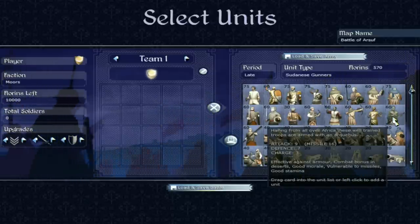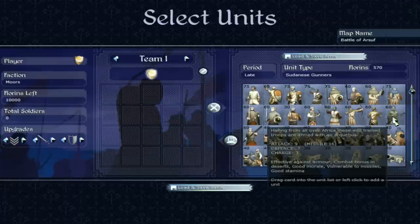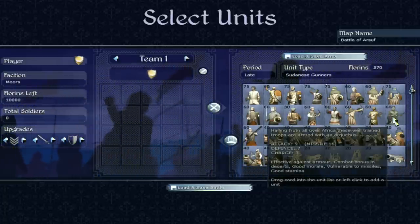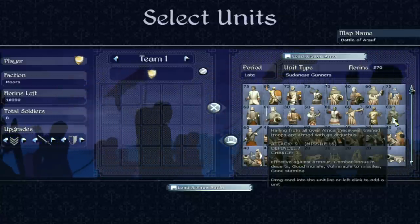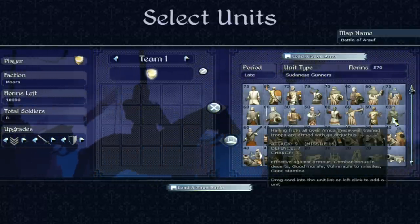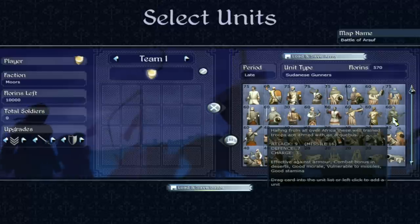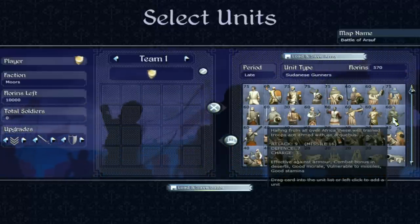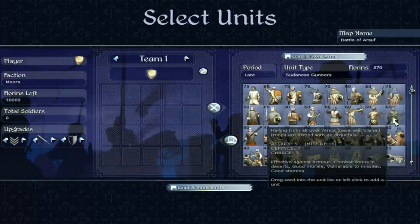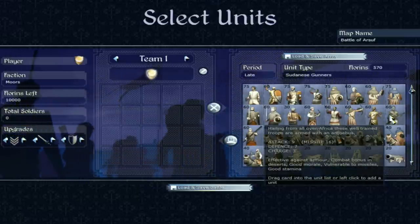Next up we have the Sudanese gunners — hailing from all over Africa, these are well-trained troops with a missile attack of 16. Of course they're gunners, so you'd expect a gun to have more of a punch than a bow and arrow. Decent in melee too — 9 attack and 7 defence is better than some of the troops we've looked at. Effective against armour, which makes sense for a gun. Good morale, which is actually rare for a missile troop — so if they do get caught in melee they won't collapse straight away. They have little armour themselves, making them vulnerable to missiles, but that shouldn't be too much of a problem usually.